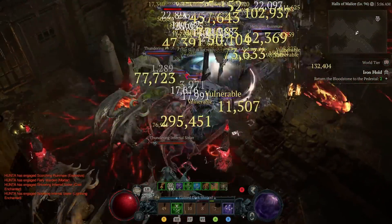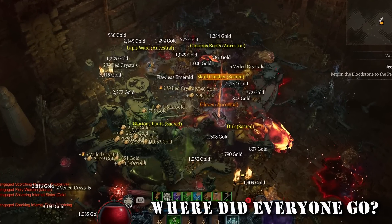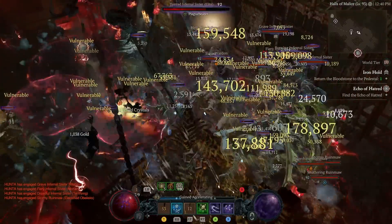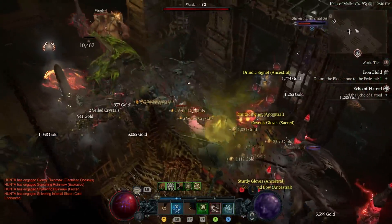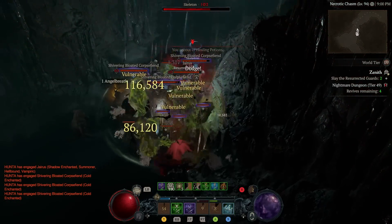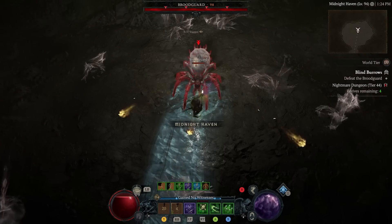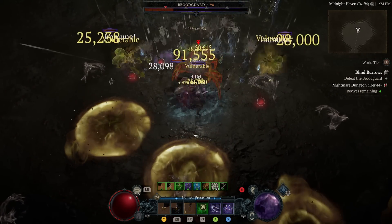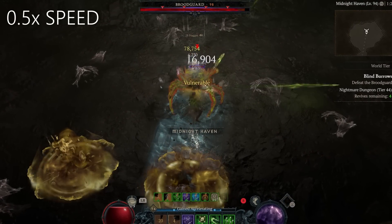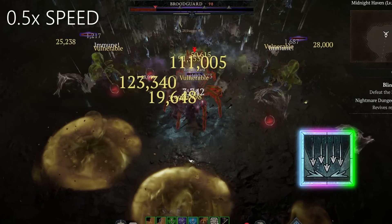Sometimes when you play Diablo 4 you have this itch to wipe everything on your screen and not just that but also everything beyond your screen. My machine gun rainbow rogue build scratches that itch very well. This build is very powerful and great fun. AOE coverage wipes everything like it's nothing. Bosses? Complete destruction — I even have to slow down the footage for you to see what's happening, that is how fast this build destroys bosses.